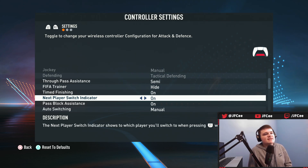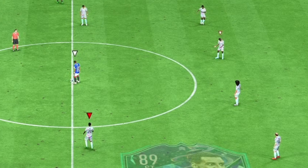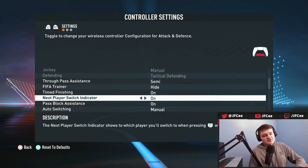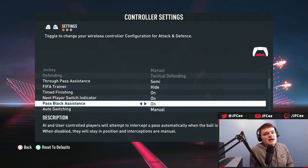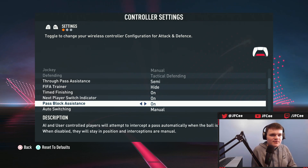Next player switch indicator — you're probably going to want this on. It shows a grayed-out indicator above the player you would switch to if you pressed L1. I personally like being able to see that. Pass block assistance — you want this on too. It says AI and user-controlled players will attempt to intercept a pass automatically when the ball is close by. It's going to help you with interceptions a lot.